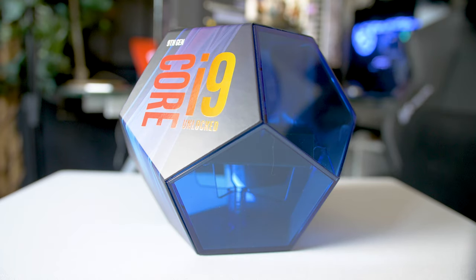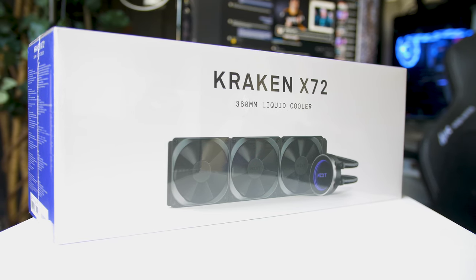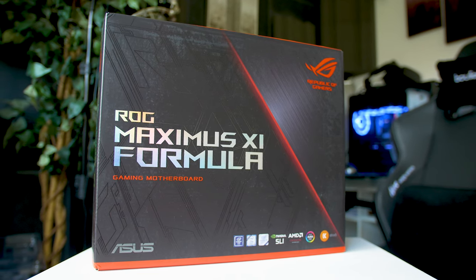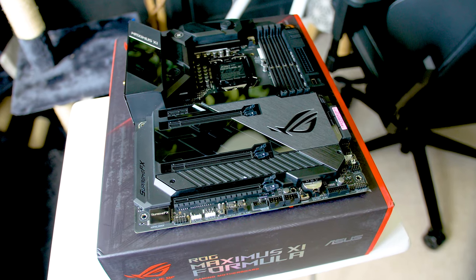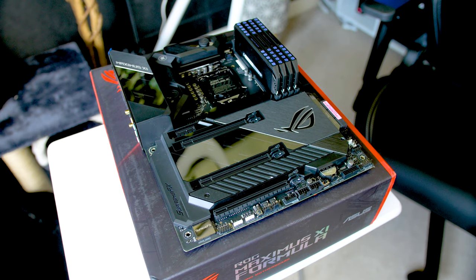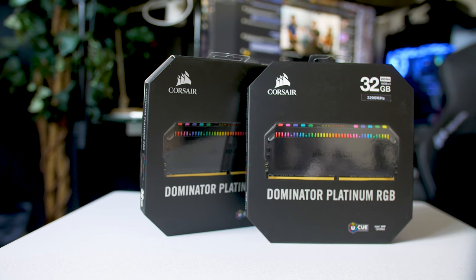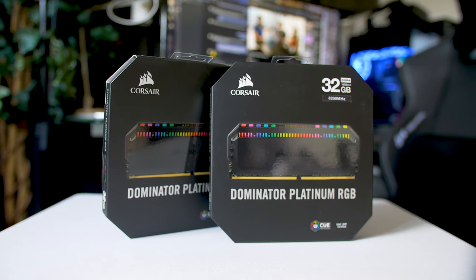I'll quickly run over the specs. The CPU is the Intel i9-9900K, which is 8 cores, 16 threads, boosting up to 5GHz with MCE enabled, sitting underneath the NZXT Kraken X62 360mm all-in-one liquid cooler — one of the best you can buy today. The motherboard is the ASUS Z390 ROG Maximus XI Formula — absolutely drop-dead gorgeous. For RAM, we've got the Corsair Dominator Platinum RGB 64GB kit, CL16 3200MHz.